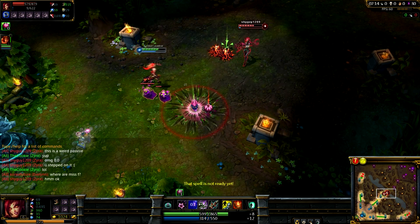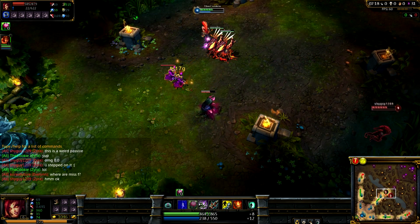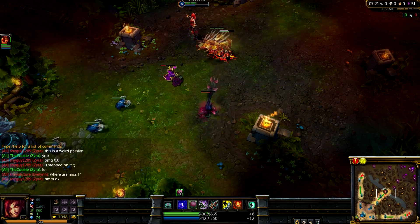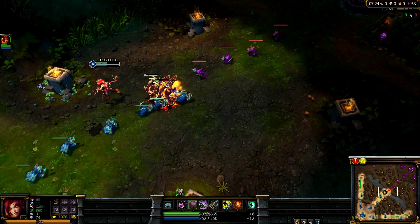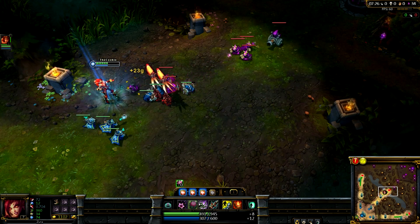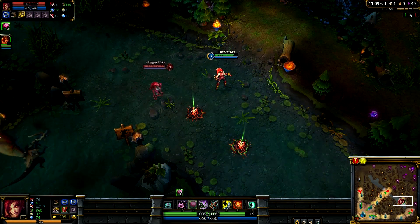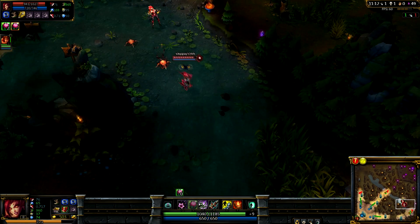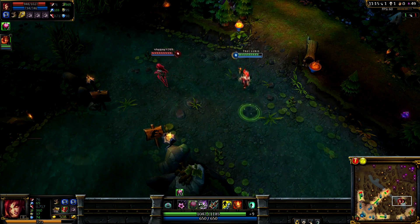I'm going to go over her W before her Q, because your W plants a seed, and if you use your other abilities on these seeds they will transform into plants. You can compare it with Teemo's Mushrooms — after a certain amount of seconds you will gain another stack of seeds. You have a maximum stack of two seeds on Saira, you can plant them on the ground and they will reveal an area for 30 seconds. If an enemy champion walks over your seed, they will actually trigger it and be revealed.